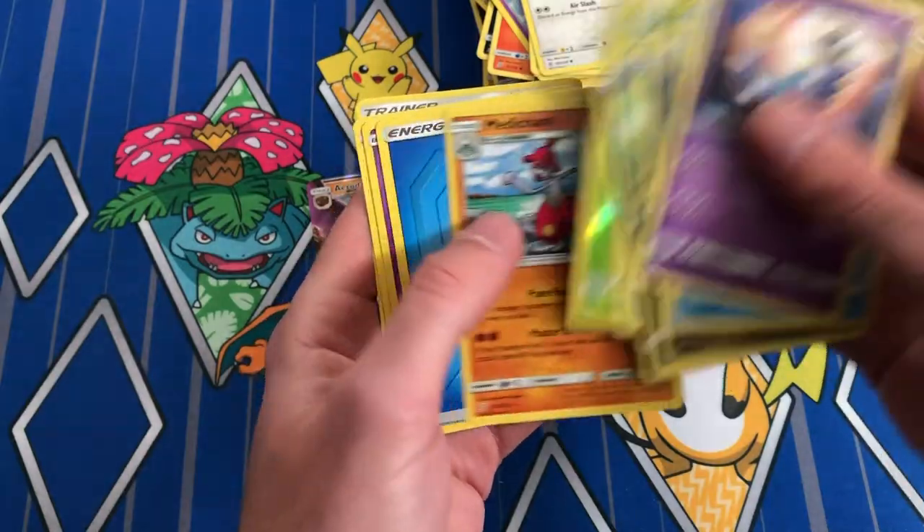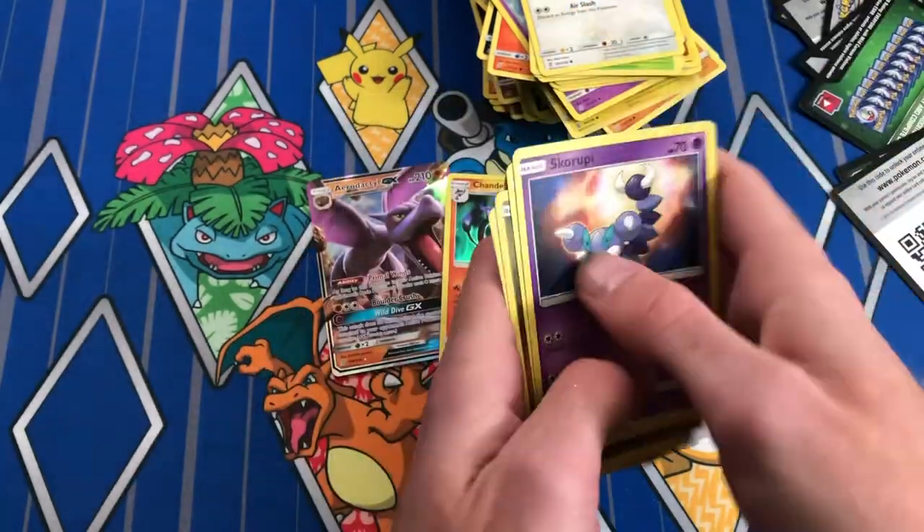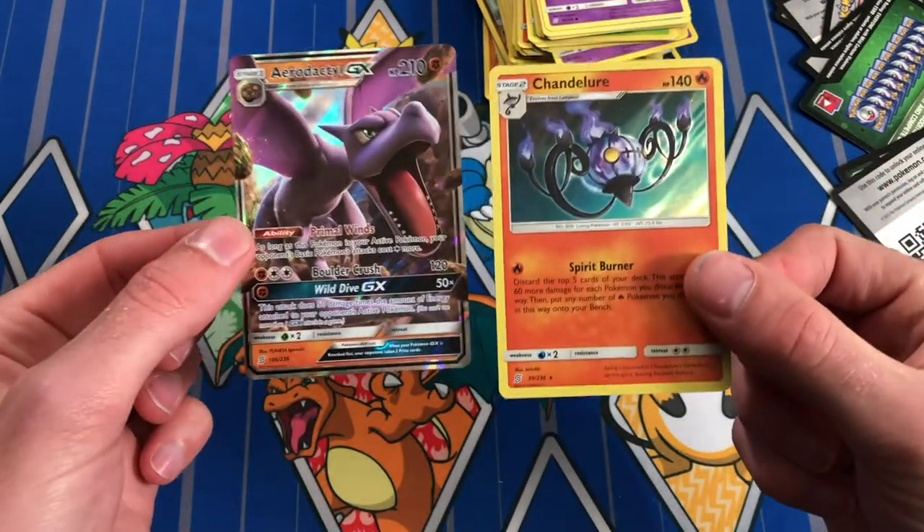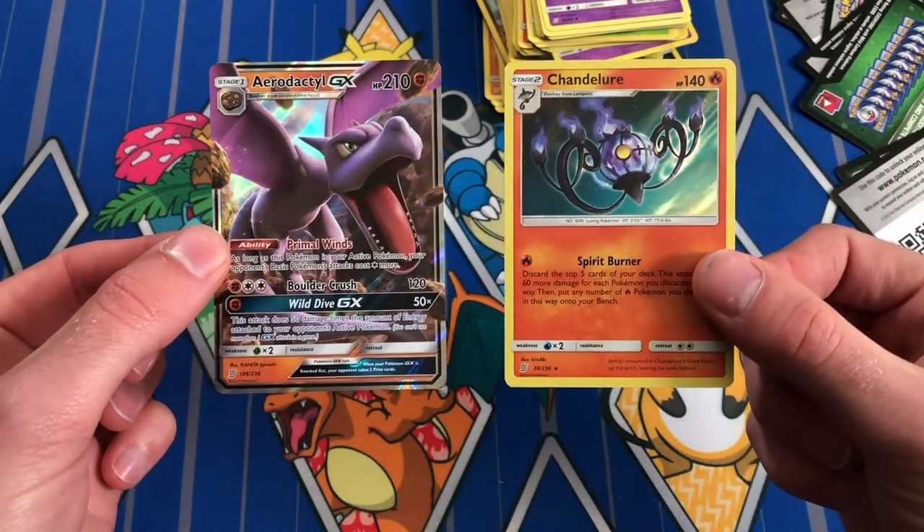Reverse Dwebble, Medicham. I have no idea what just happened — I just opened 12 packs and all I got is this Chandelure and Aerodactyl GX.